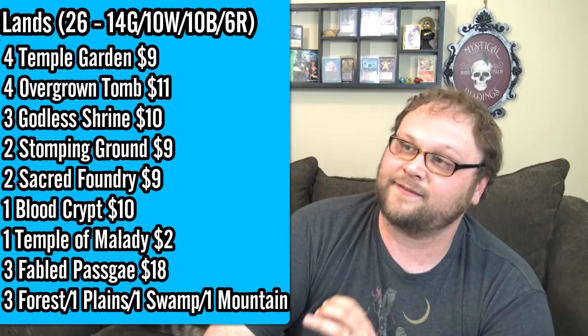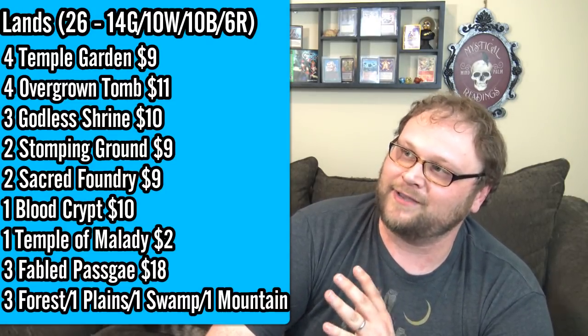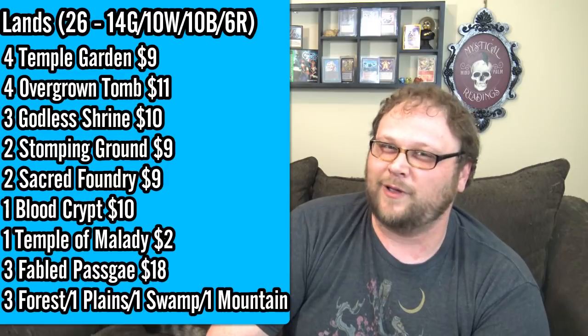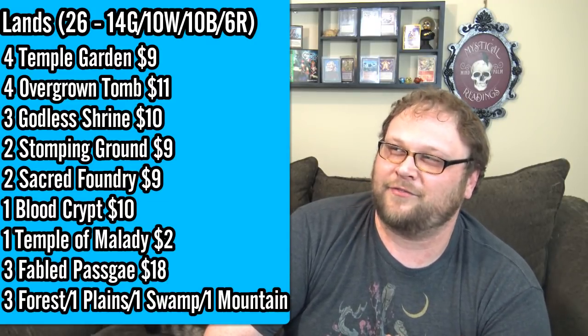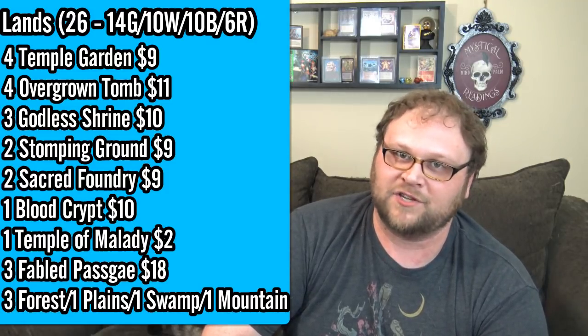Here's the mana base: there are 26 lands in this deck despite the ramp — trust me, you want them. It breaks down to 14 green sources, 10 white sources, 10 black sources, and 6 red sources, which doesn't sound like much for those last three colors. But do remember you've got Fabled Passage as well as Gilded Goose, so you're kind of adding 7 to all of those numbers. Rather than 6, we've actually got about 13 red sources, which is way more appropriate for casting the one red card in the deck. With Fabled Passage and Gilded Goose, we're making plenty of all the colors we need.